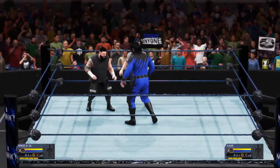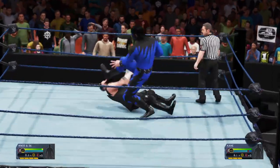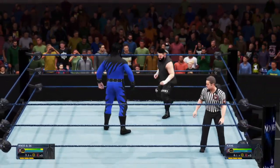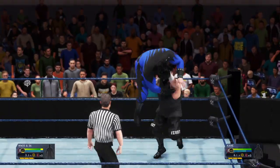The rules in this matchup — pretty much there are no rules. Anything goes, and you can pin your opponent or make them submit anywhere in the entire arena. You can do it out in the street, at the concession stands, back in the locker room. You can do it anywhere.